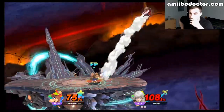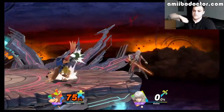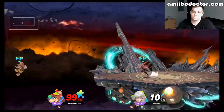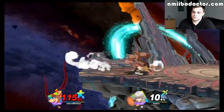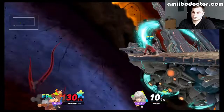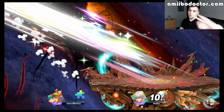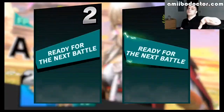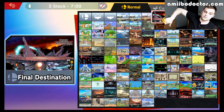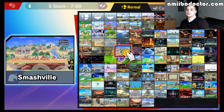That is an amazing recovery that Byleth has. Just looking at the angle of the thing — you would think it would only go vertical, but the Amiibo tends to go all the way out and still recover. Side B edge guard. That's one of the ways that Side B is going to be one of the most broken moves — not only does it hit below the ledge, but it also comes up and over. It's a full, complete ledge guard. It's insane.